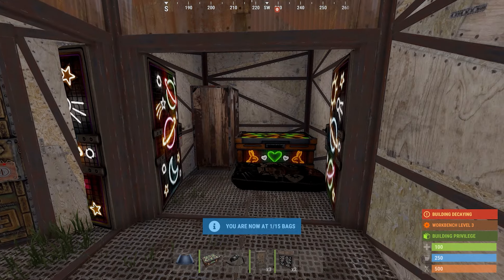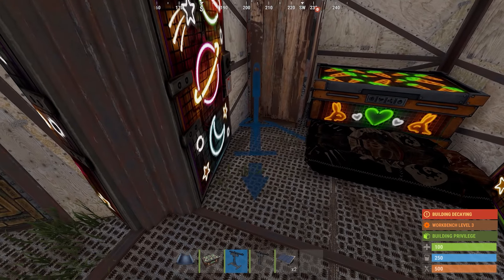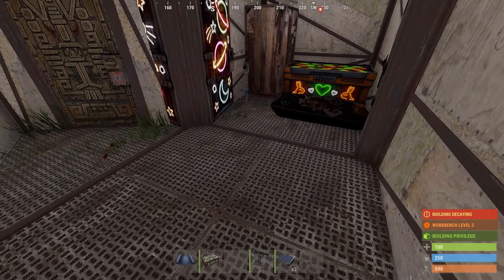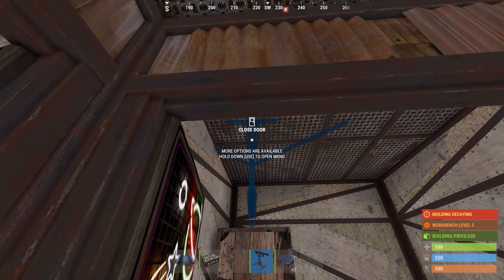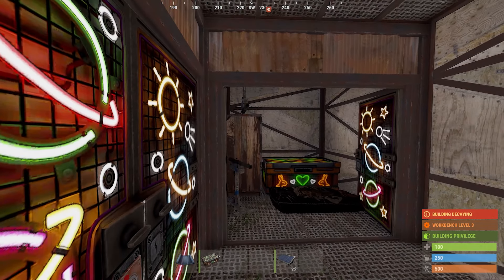This is what your setup should look like so far. Next, we're going to place two shotgun traps. You could probably get by with just one, but if you have the gears for a second, I would make two. The first shotgun trap should be placed at an angle directly where the intruder will be standing when they open the box. The second should be placed slightly more towards the entrance so that they don't have a chance to move out of the way if they're heavily armored. Add shells to your shotgun traps — definitely don't forget to put ammo in these.